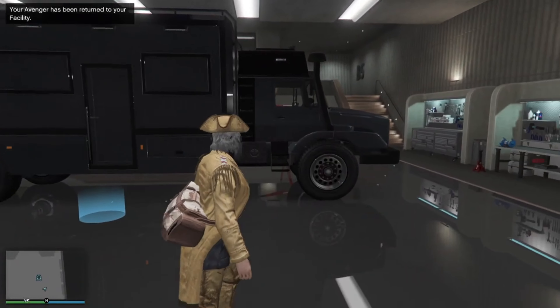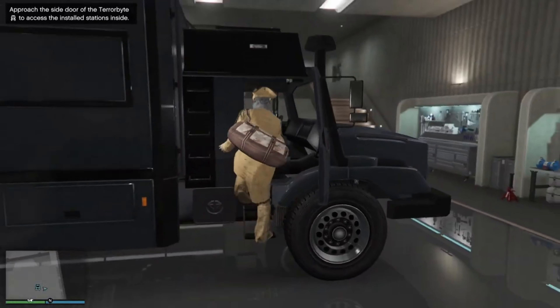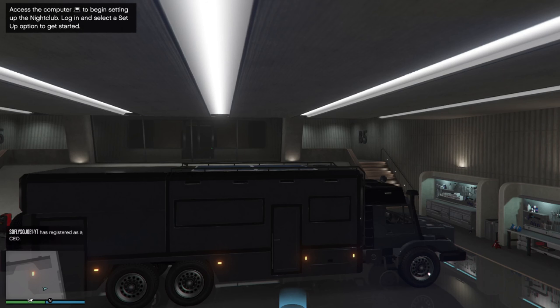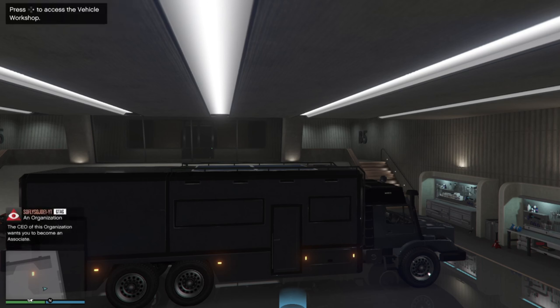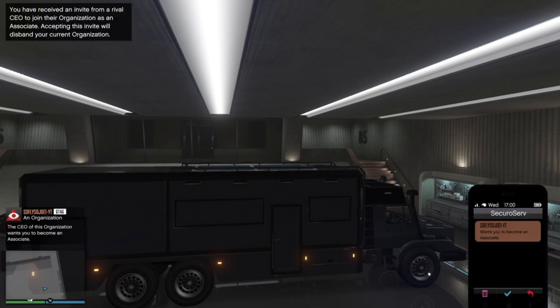From here go ahead and enter inside the Terrorbyte. If you are registered as a motorcycle president or a CEO, go ahead and unregister. Have your friends start up a CEO or motorcycle club organization and tell them to send you an invite to it. If you're worried about not having any friends to do this glitch, go ahead and text the whole lobby and tell them to send you an invite to a CEO organization. Once you receive that CEO invite, open up to the last page.